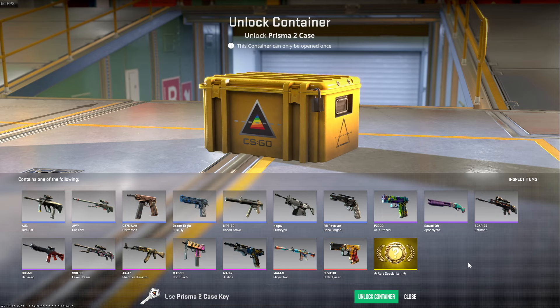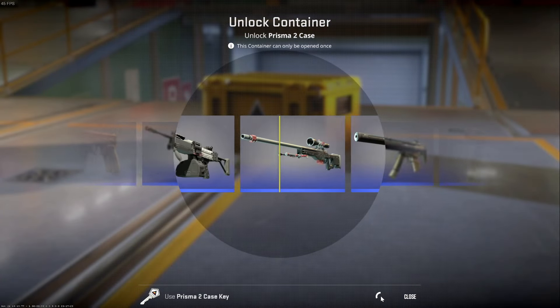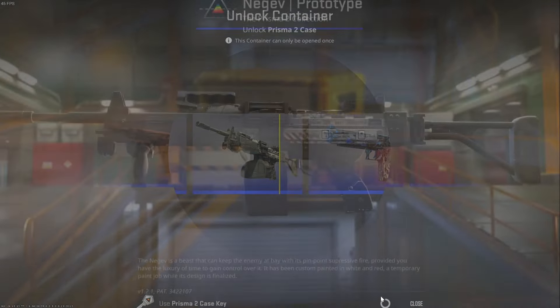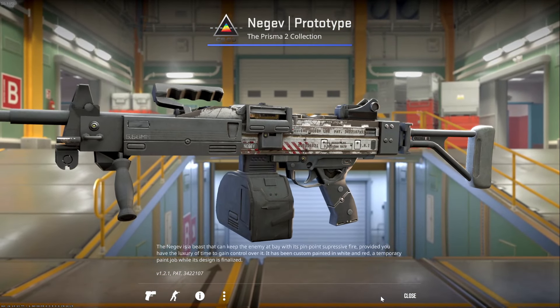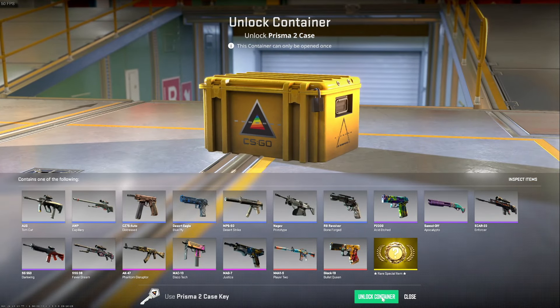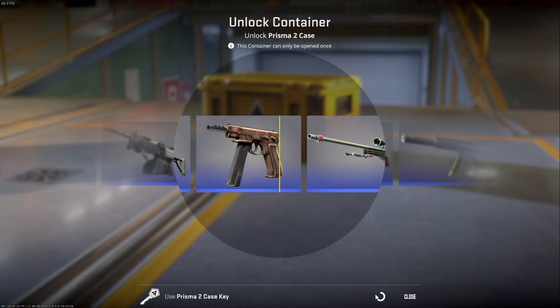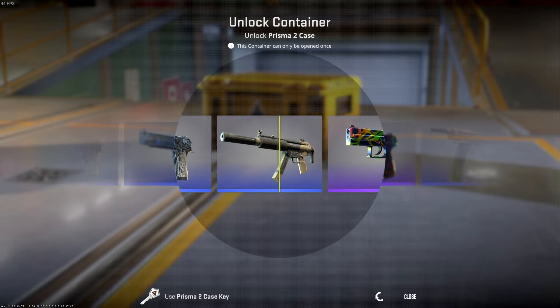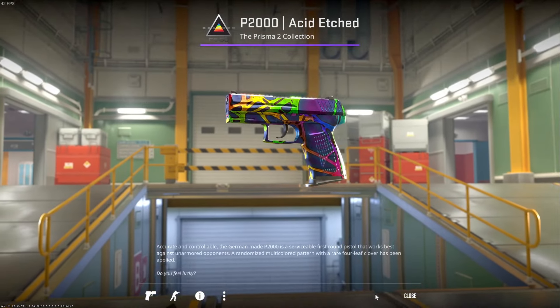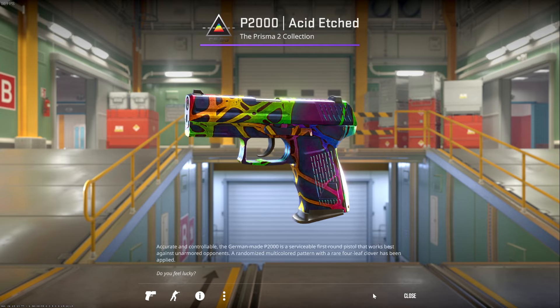Some of them aren't too exciting, some are. Let's see what we get — and we're off. We got the Negev Prototype. Final case — here we go. We got it! P2000 Acid Etched — the best P2000 skin we've gotten so far.